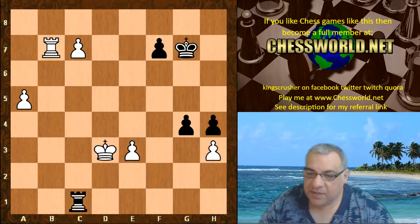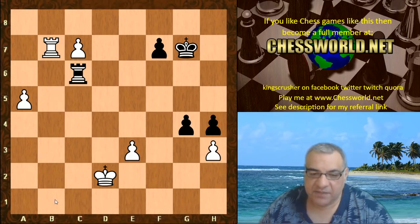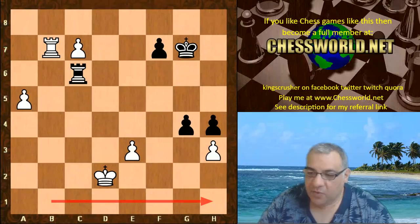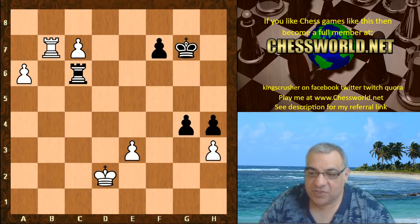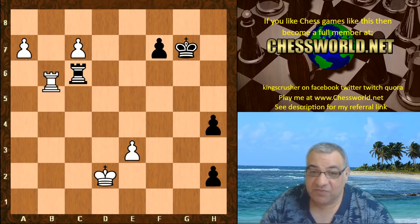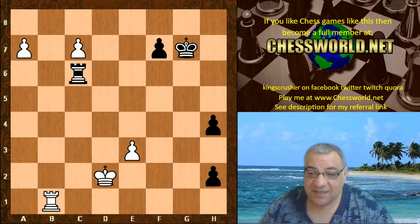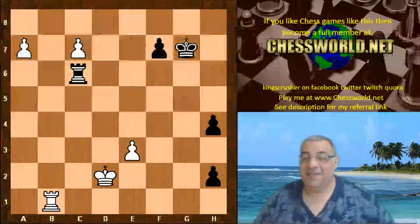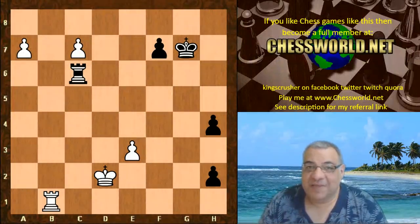Rook c1, King d2 — the rook is ejected from the first rank, which is very useful. Then a6, g-takes, and now a7. The pawns are looking after each other; the rook can't take on c7 without that one queening. After h2, the rook can just drop back — this is totally winning, there's nothing black can do.